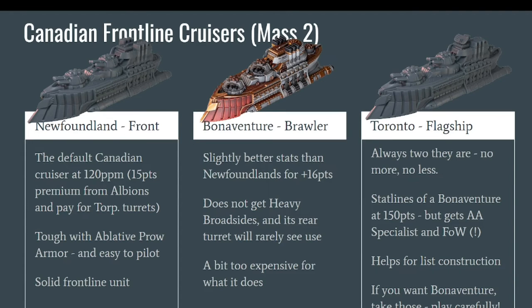The Newfoundland has ablative pro armor, which removes a certain number of dice when the enemy shoots at you with support weapons. There might be a small rule change to this by the time you watch the video, but regardless, the Newfoundland will be extremely tough for its points — easy to pilot. Just point the front at the enemy, sail forward, and start shooting. It is very good as a frontline unit. If you're unsure what to build, it's never a bad idea to build the Newfoundland.